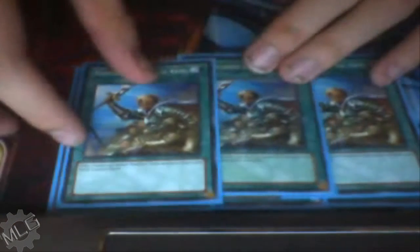For spells, we are running triple Upstart obviously for speed, just because speed and consistency is needed in just about every deck. Triple Rota for search power and consistency — it can search you into your Dijinlock. If you get a Rota in hand with either Photon Thrasher or another level 4, and you have the ability to go Laval Chain, you can search for Colossus and make first turn Dijinlock.